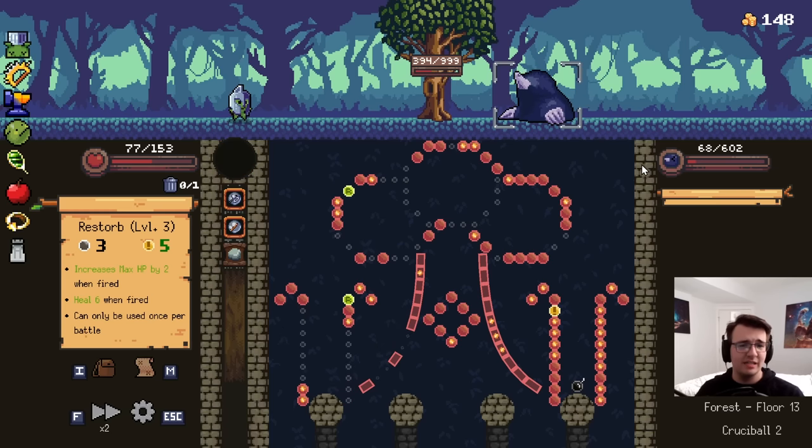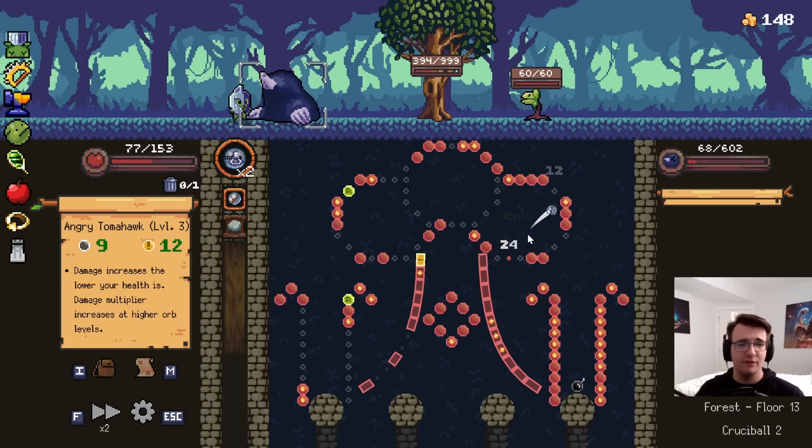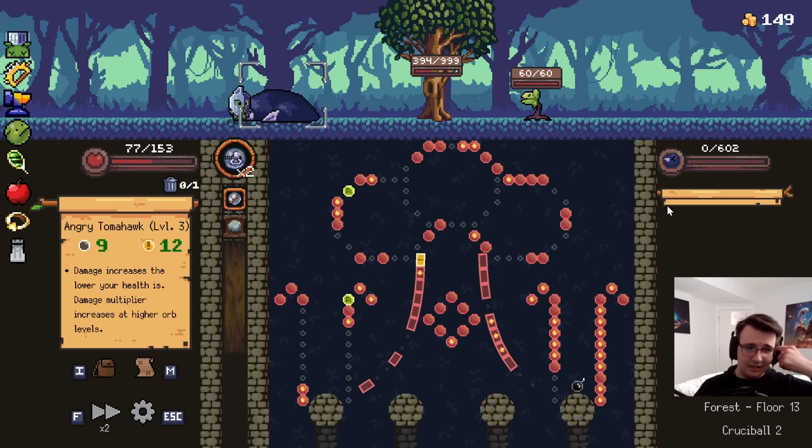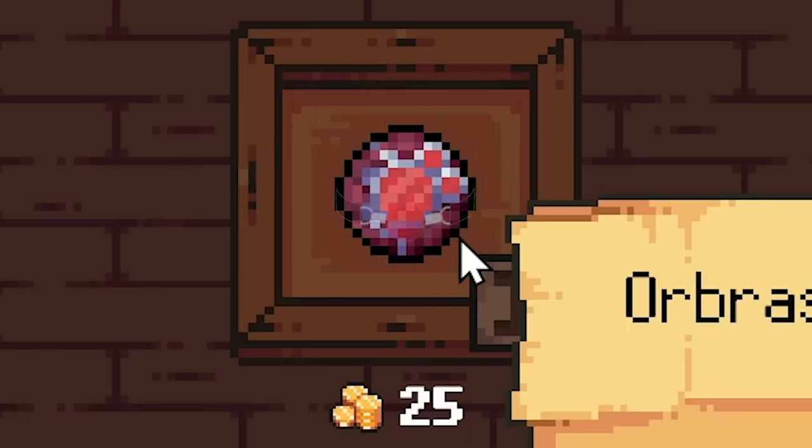I want to have some fighting chance. At least the Angry Tomahawk is sick right now — it's a 9-12. That'll bring it home. And back to full. Orbration is an incredible masochistic orb — it deals three damage for every 20 pegs hit. Only issue is that it's a must circle buffer.